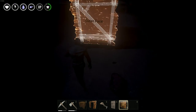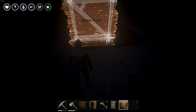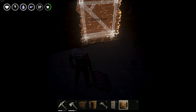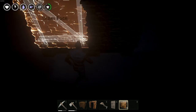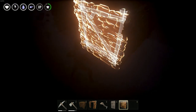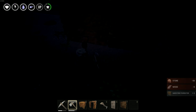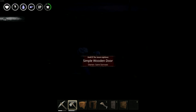I like how you can mouse wheel up to change which way the building piece is facing. So it's definitely helpful. We've got a door — number six.